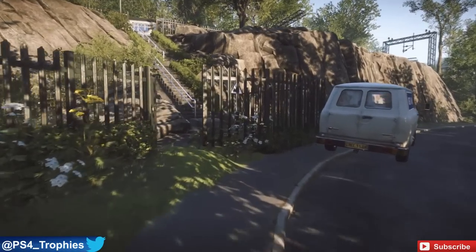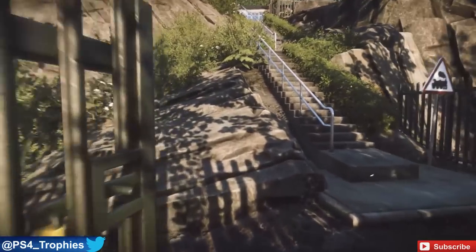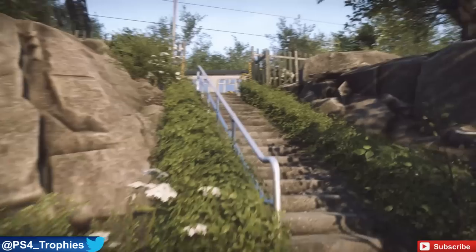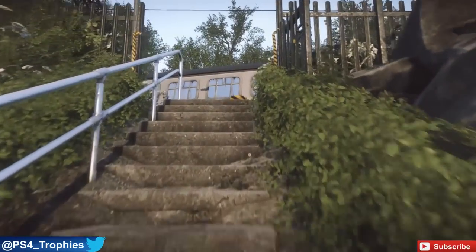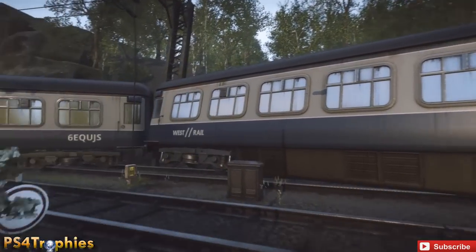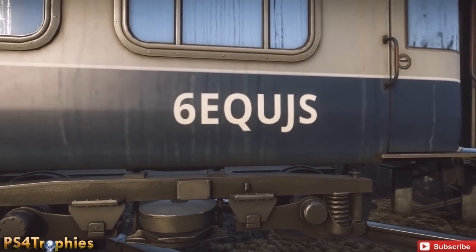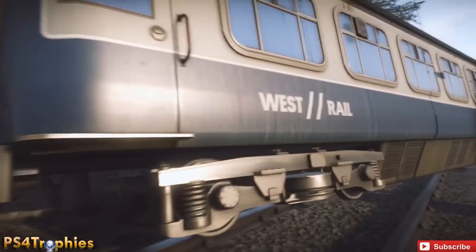The first one is over here in the forest. When you follow the main road you'll see this white van, and all you need to do is go up the passageway, up these stairs. There's going to be four trains in this back area here, so starting from the left and working your way to the right, just take a look at the numbers on the side of the train.